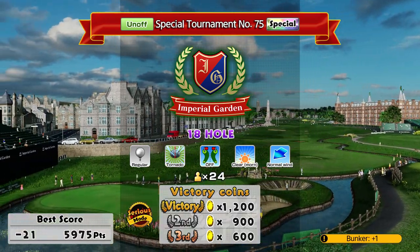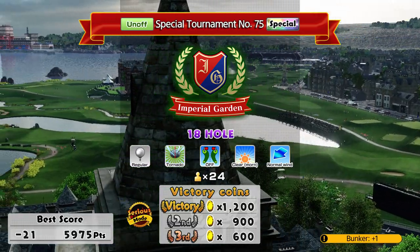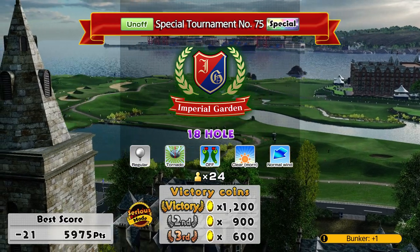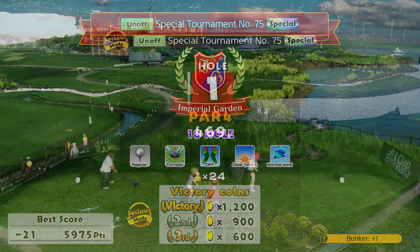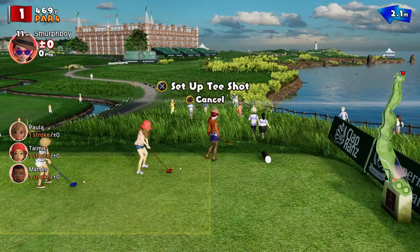Welcome back everybody, it's Everybody's Golf on PlayStation 4. A little bit of a challenge today - we're going to play Imperial, regular tees, Tornado Cups. A bit like the tournament qualifier, but you get one over for a bunker - you get a penalty shot if you put it in a bunker. My score is 21 from the qualifier. That's all we can do; we've just got to keep it out of the sand, basically.